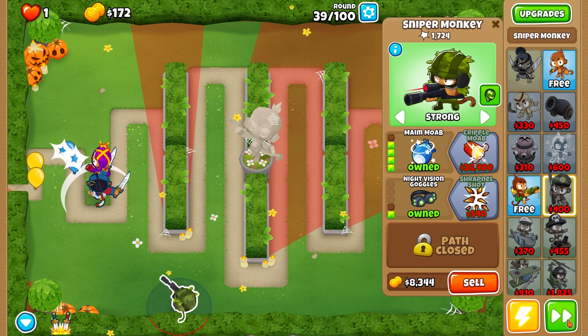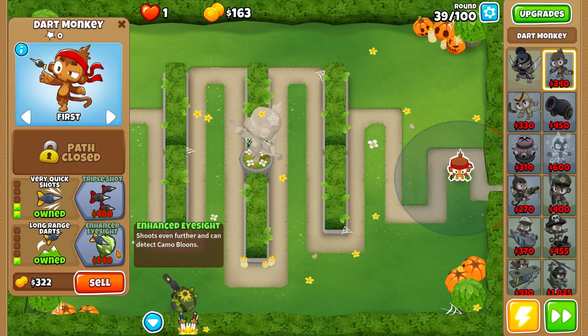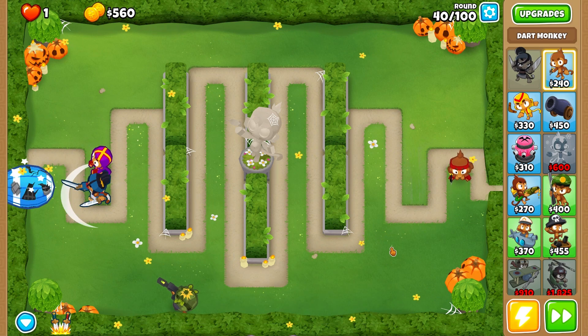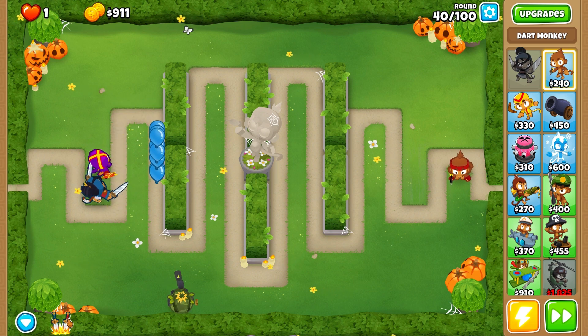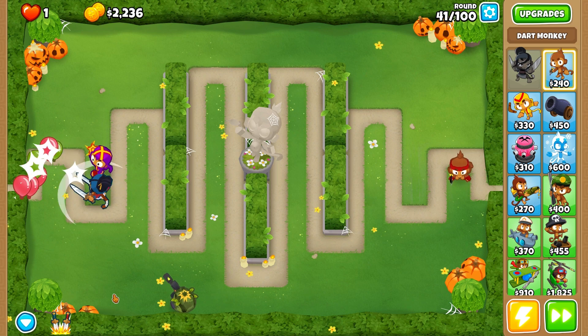There's my main MOAB, which means we are ready for round 40. I'm gonna throw down a dart monkey in the back just to be safe. Here we go — ceramics are no problem for Sandra. Boomerang monkey's got it, and the sniper too. Now we can just kind of continue on business as usual.